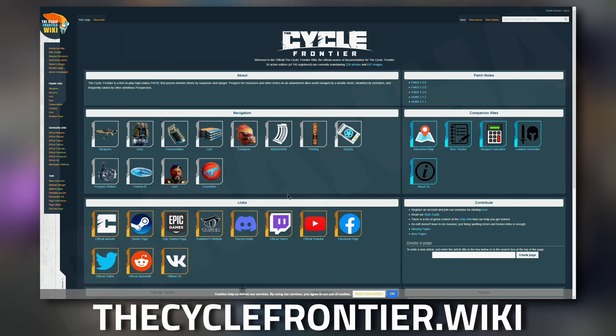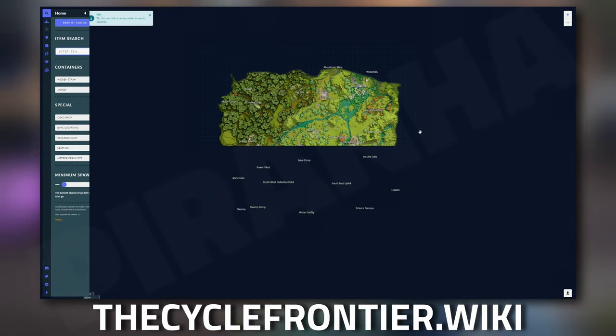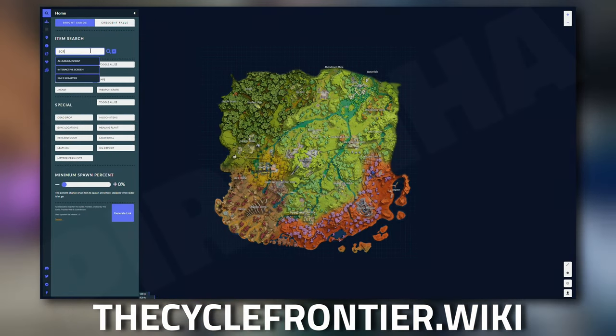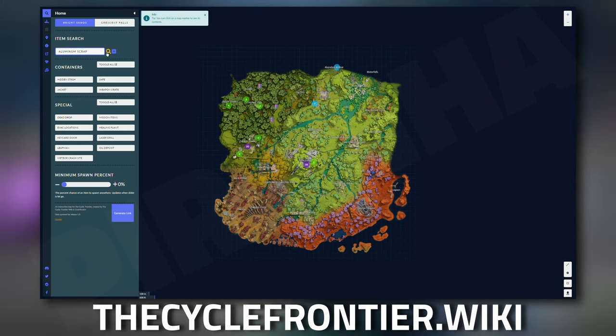Don't forget to check out The Cycle Frontier dot wiki — this is the official wiki for The Cycle: Frontier. On the right-hand side there is an interactive map. Once you click on it, it shows you an interactive mini map. If we type in 'scrap' on the left-hand side, select aluminium scrap, and click the search icon, it shows you a bunch of numbers on screen that correspond to how many spawns there are in each area.